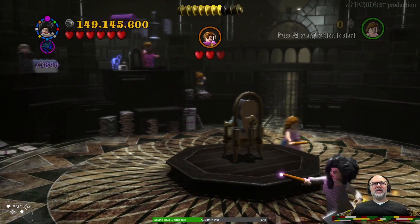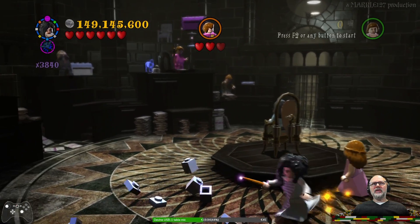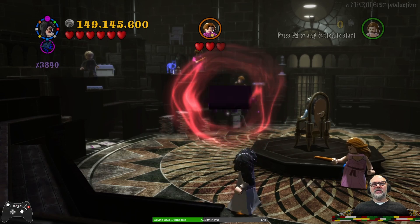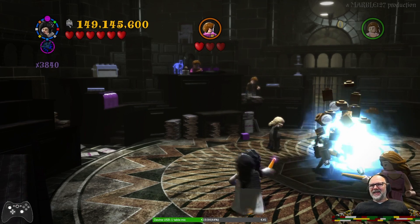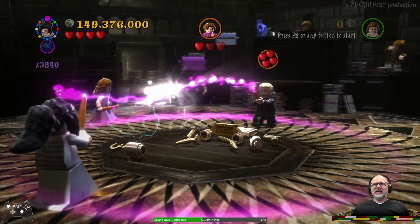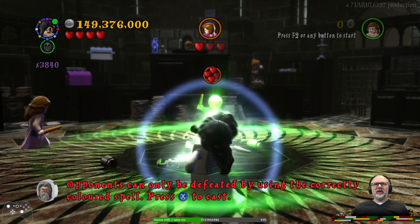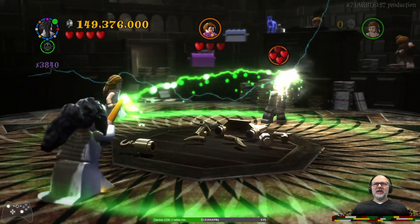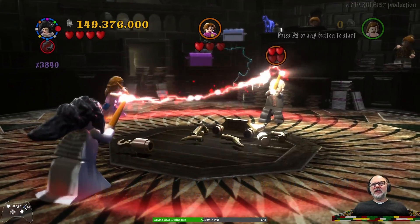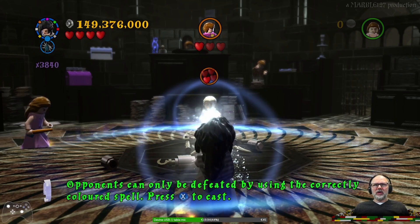There she goes. This time we need to avoid three hits — one, two, three — and the final one: grab it and shoot. So let's duel. That's one. Let's use the shield this time, I don't want to be defeated. He's using shields as well so it might be a little bit more difficult. I need to press B to get a shield, or whatever equivalent key that is for you on your gaming rig.